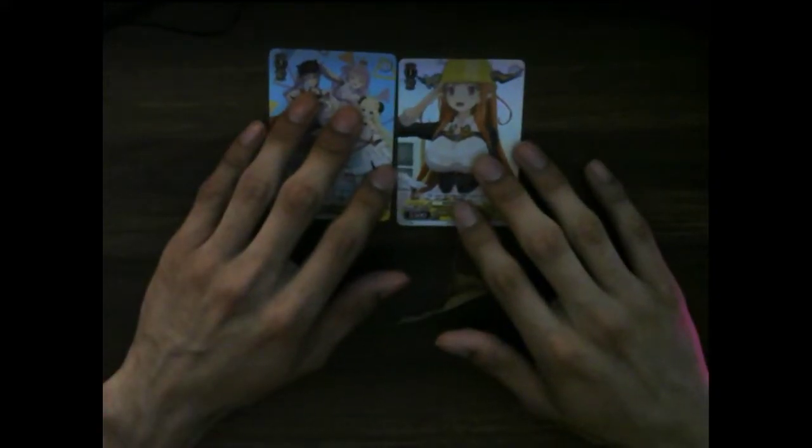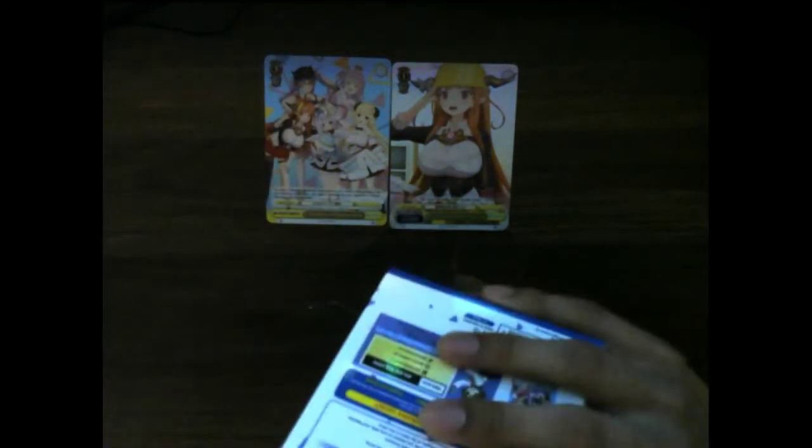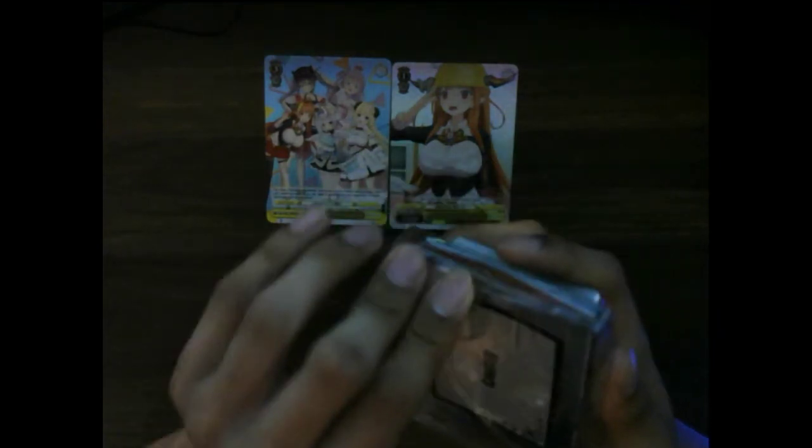That means I'm going to have to keep buying more decks until I pull a signed Coco or signed Miko. We'll keep Coco and Fourth Gen here for good luck for the next deck. It should be the same format — not the same cards, but the same format where we have the playmat on the back and the rules sheet.